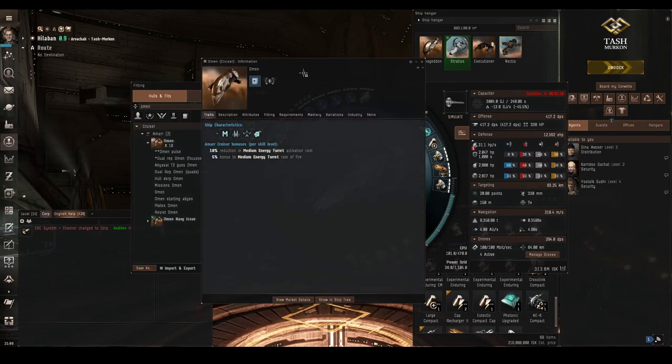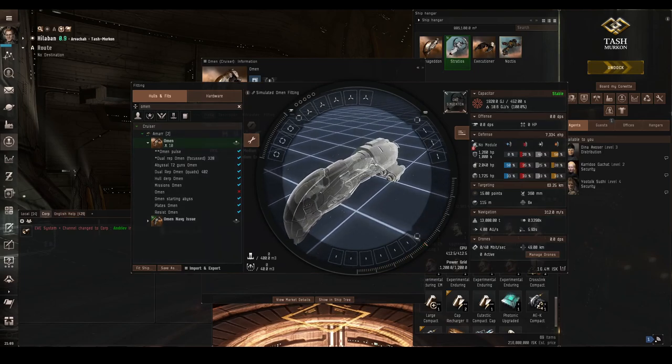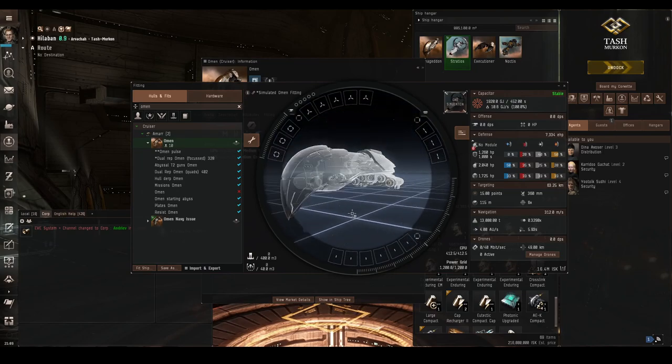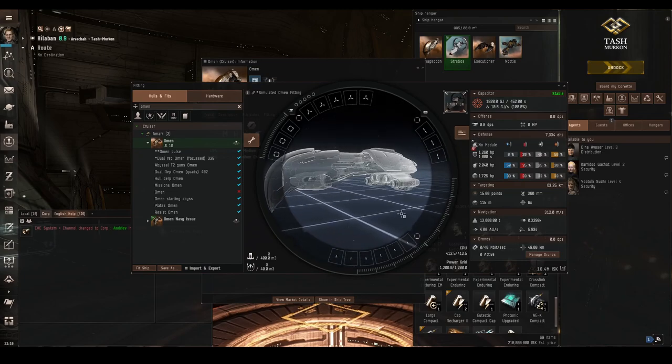If you look at a different ship, say an Omen, bring up its info page. Again, this has the ship characteristic armour icon, but it does not have any specific traits to armour. Something else you may wish to look at when deciding whether to be armour or shield is the number of mid power slots and low power slots. Just about all the armour modules occupy a low slot or a rig slot. So if you have lots of low slots — like this Omen has six and only three mid slots — and shields tend to be mid power, this again makes us think we should armour tank this ship.